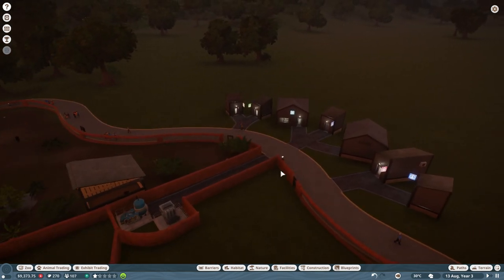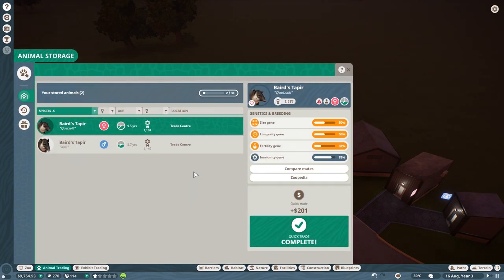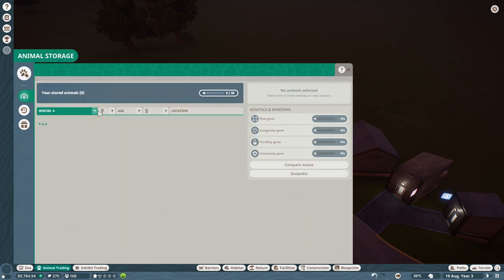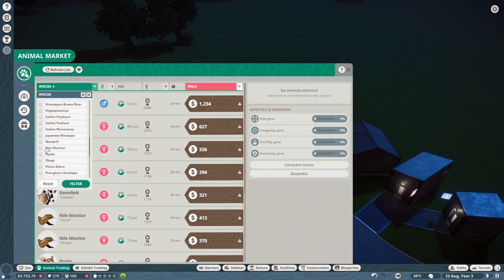Let's move the tapirs into quarantine as the first order of business. Wait — did I just sell you back? I clicked too quick. Now I've got to buy another tapir? That's dumb, Rick. You foolish fool. Now I've got to find another tapir because I clicked too quick — I even clicked the confirmation. What a boneheaded move.